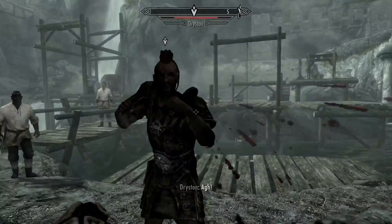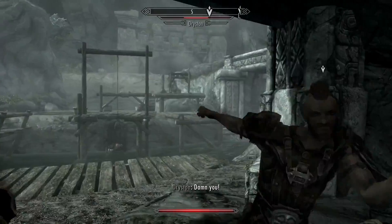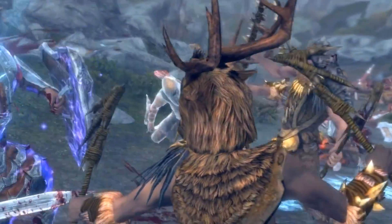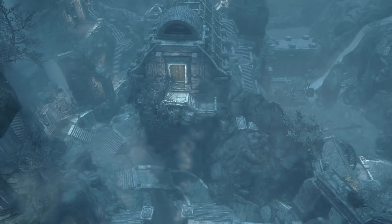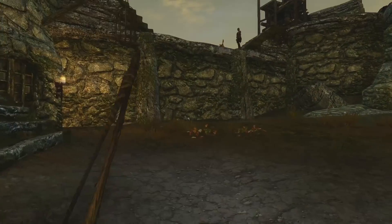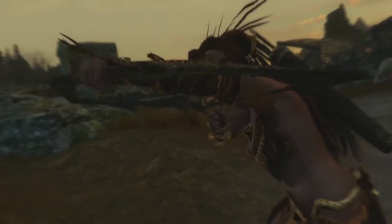The Forsworn conspiracy side-quest exposes the bloody and brutal truth behind the history of these displaced people, and it's not pretty. The Forsworn are a clan of natives that can be encountered in the Reach who were driven from their homeland during the Nord occupation of Markarth. They regard the southwestern-most hold of Skyrim as their ancestral homeland, and reject the Nord's occupation of the region as well as any legal authority the Empire has over it.